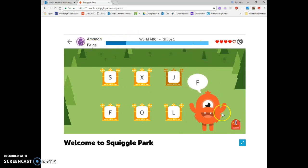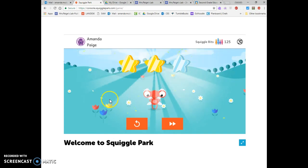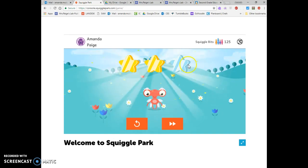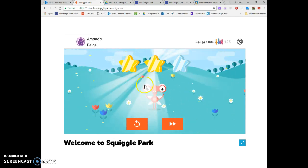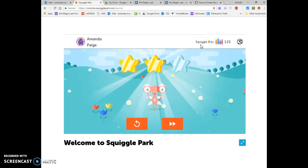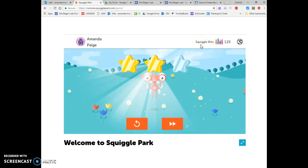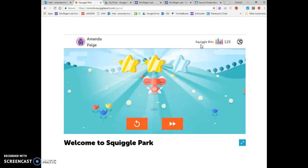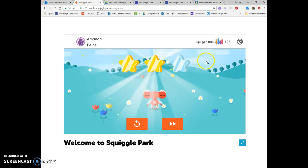So I'm going to keep playing and fill my bar all the way up. Once you finish the game it's going to show you how many stars you've gotten. If you got anything wrong you're not going to get three stars. It will give you a little treasure chest that pops up and gives you some squiggle bits, and that lets you buy some things for your backpack. But we're not going to talk about that part today — today we're just going to focus on earning our squiggle bits.